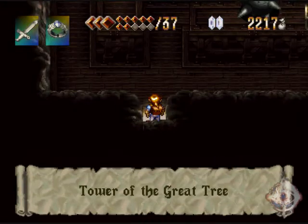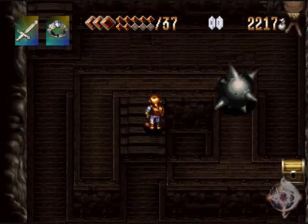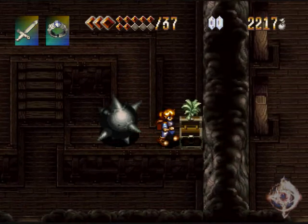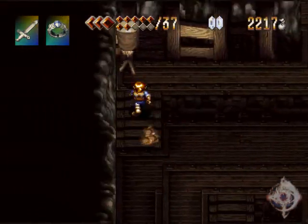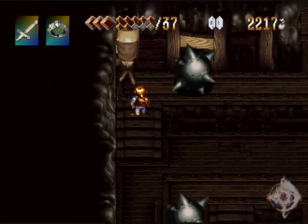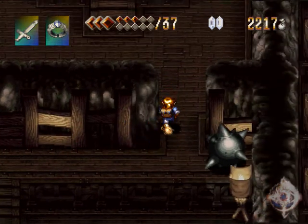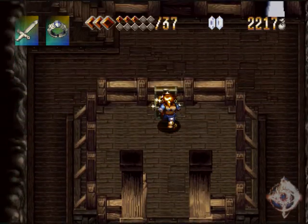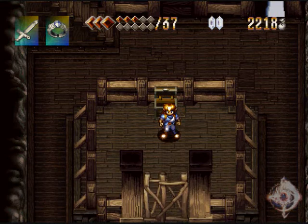Wait, maybe I can use this entrance first. Tower of the Great Tree — okay. Oh, I see. And herbs, okay then. Whoa — damn it, just walked into it. What's here? What the hell? One gilder. Oh, it's a trap.